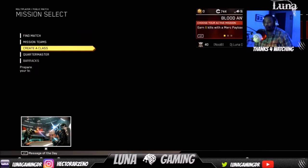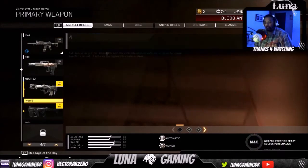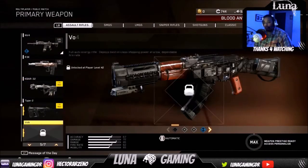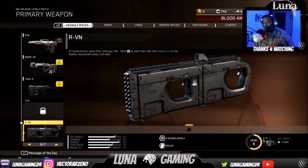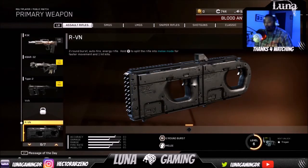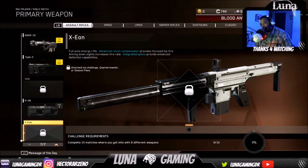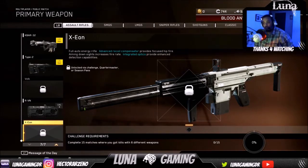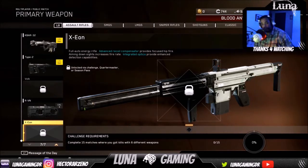If you go to Public Matches, create a class, and go to Assault Rifle, you can see the base weapon that comes with the game, plus the first DLC which is the R-VN — I have a video linked in the description on how to unlock that. Now it's dropped the Axion. The Axion is the brand new weapon; it's a full-auto energy rifle with an advanced recoil compressor that provides focused hipfire aiming and increased firing rate.